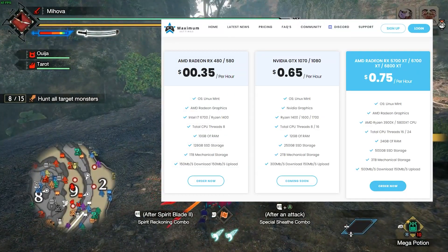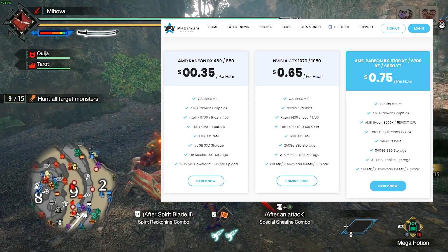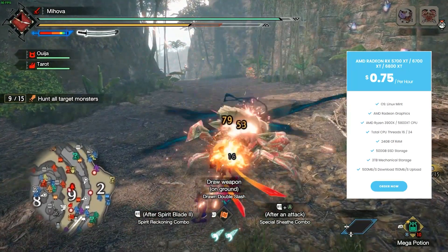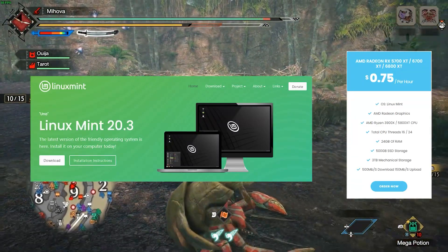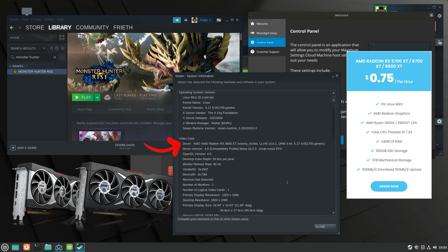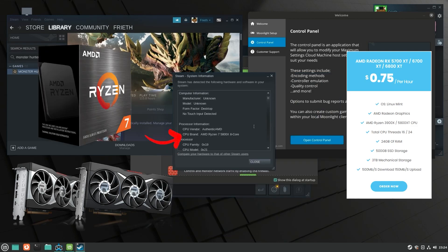We're using the 75 cents an hour tier that features 24 gigabytes of RAM, tons of storage, a solid AMD Ryzen CPU, and a Radeon graphics card. Maximum settings cloud PC service no longer comes with Windows installed, so from now on we'll usually be sticking to titles that can run on the Linux Mint OS that comes with the service. Steam's system information feature shows we're working specifically with the AMD Radeon 6800 XT graphics and the Ryzen 7 5800X processor.